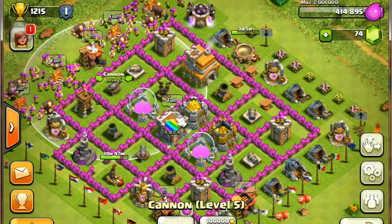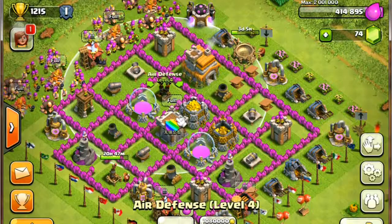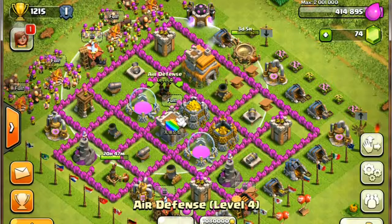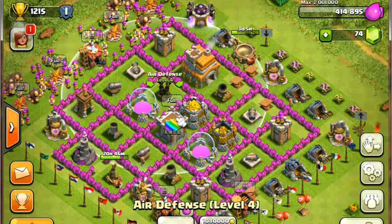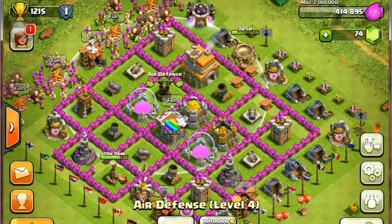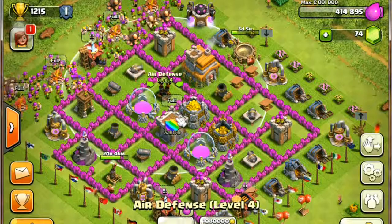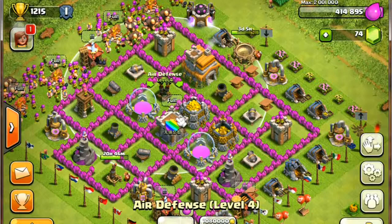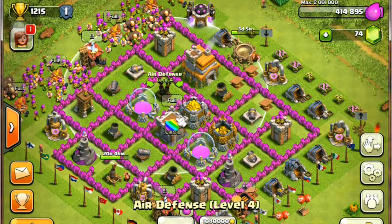Air defense is very important, especially when enemies are using air units such as healers or dragons. You want to have your air defense pointing outside and protected within your walls as well, so you can upgrade them as high as possible so they have more firing power against the healers.